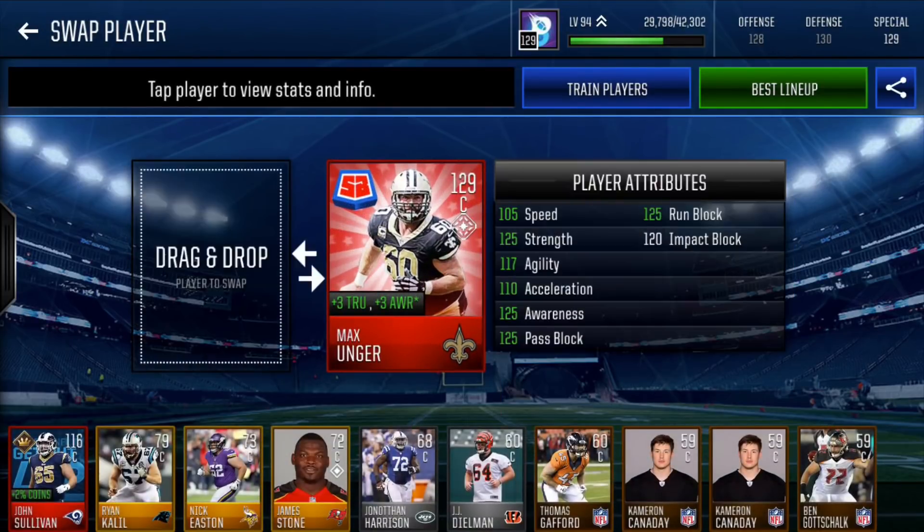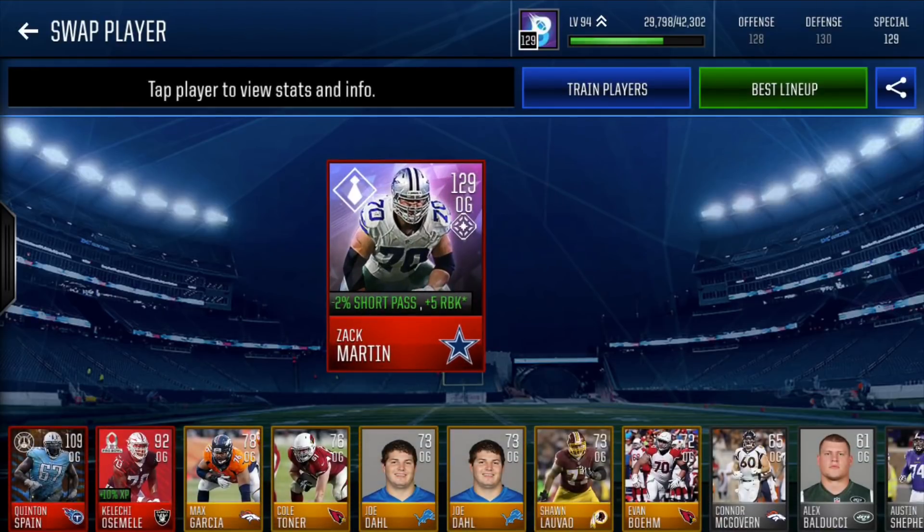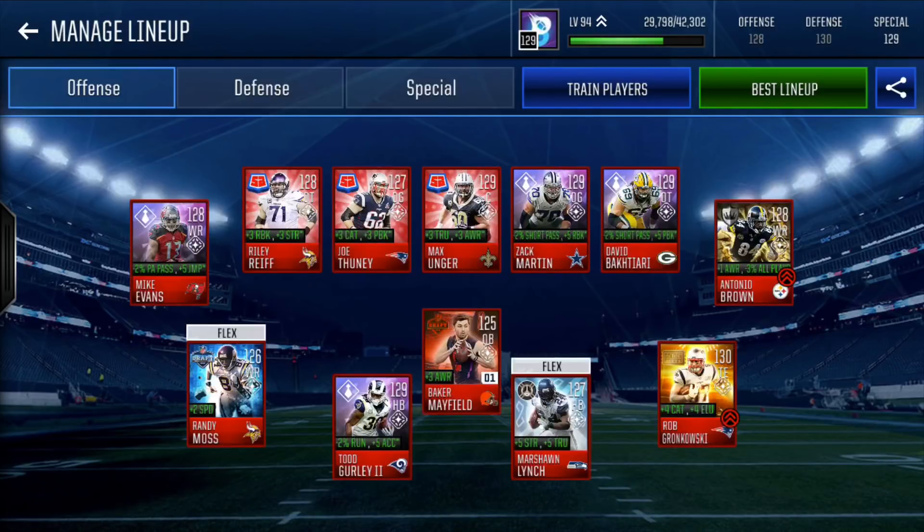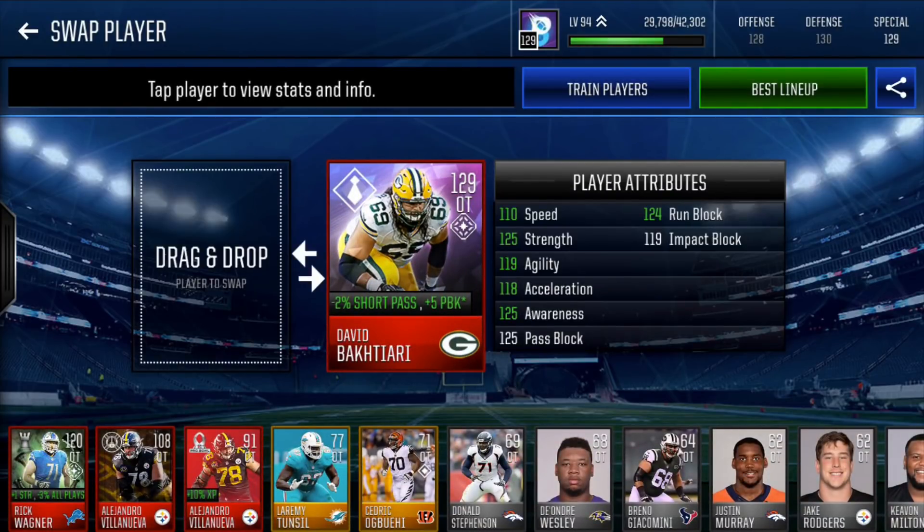Our center is Summer Blast Max Unger — 129 overall, plus 3 trucking, plus 3 awareness. 105 speed, 125 awareness, 125 pass block, 125 run block, and 120 impact block. Our right guard is NFL Boss edition Zach Martin — 129 overall, minus 2% short pass, plus 5 run block. 113 speed, 125 awareness, 125 pass block, 125 run block, and 121 impact block. This has got to be the best pulling guard in the game. Our right tackle is David Bakhtiari — minus 2% short pass, plus 5 pass block. 110 speed, 125 awareness, 125 pass block, 124 run block, and 119 impact block. That is the offense.